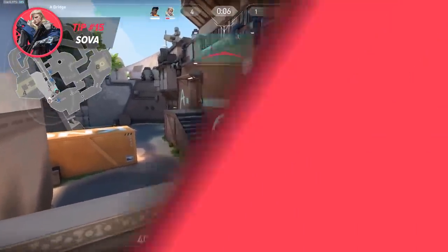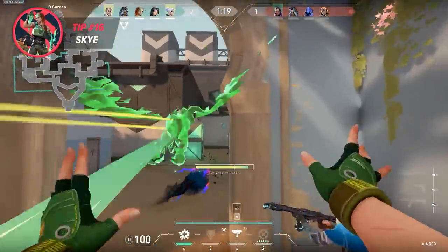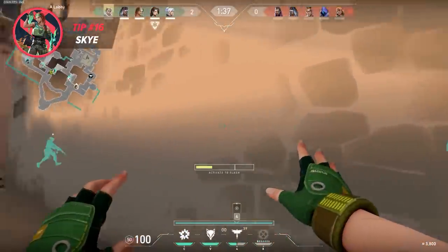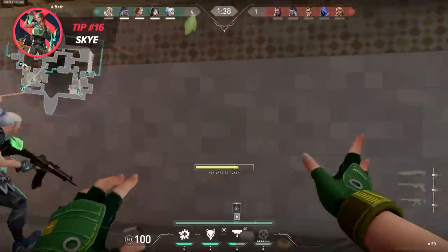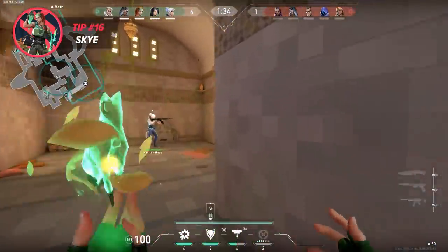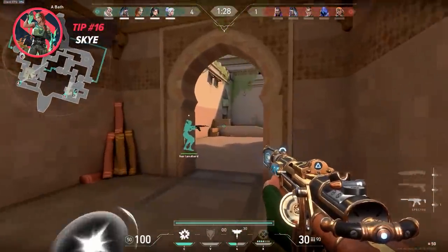Skye's flash ability is a powerful tool that not only blinds enemies but also provides a great source of info. When used correctly, Skye's flash can reveal enemy positions, allowing her and her team to gain valuable information about the enemy team's strategy and positioning. Using an info flash is very easy and incredibly effective. Simply flash the part of the map you're concerned about and listen closely to find out if the enemies are in that area. Doing this often, particularly on defense, is a very good way to help with everyone's decision making as you can easily dictate where to put your resources.